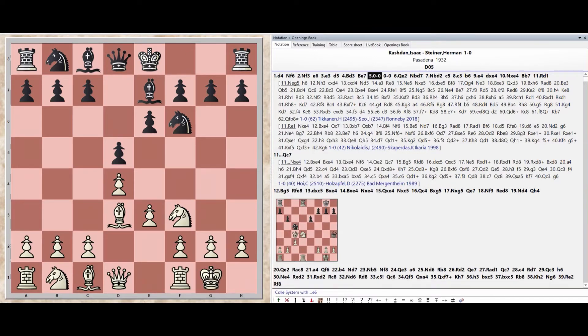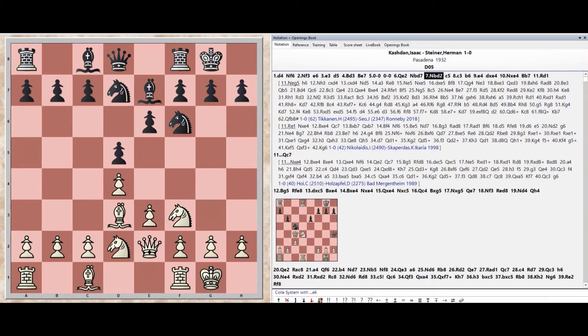Castles kingside, Castles kingside, Queen e2, Knight b8 d7, Knight b1 d2.